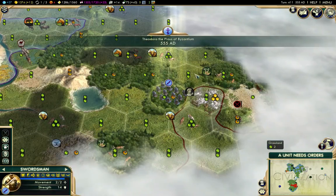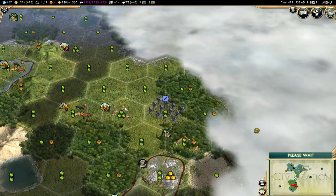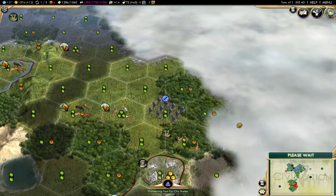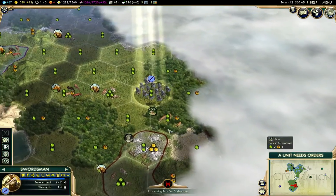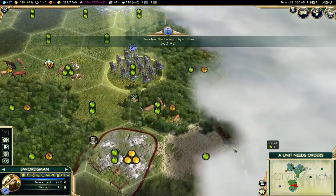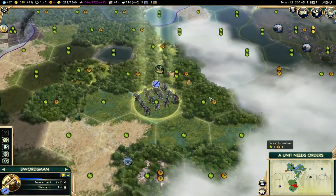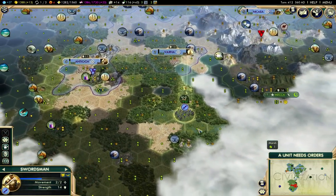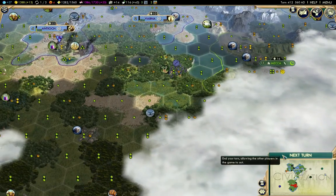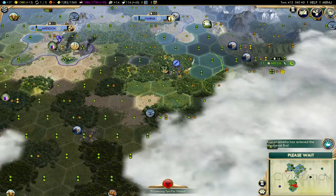There's some sort of barbarian activity over there, but clearly Arabia has a handle on that. What is that? Ah, that's a border. Okay, so this is definitely a lake - I was pretty sure it was.